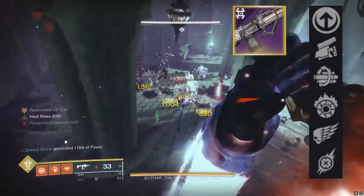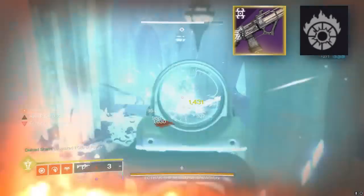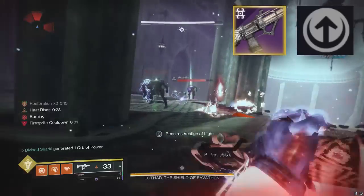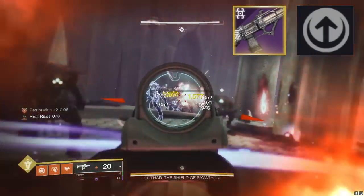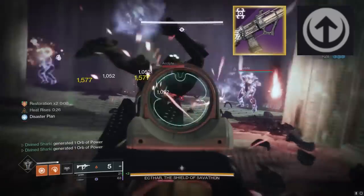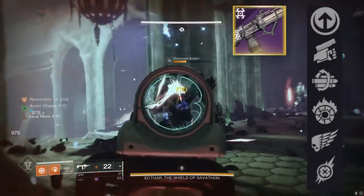For the fourth column, most people are looking at one perk — it doesn't take a rocket scientist to figure that out. We're talking about Incandescent. Who doesn't like an SMG that spreads scorch nearby whenever it kills enemies? The new perk Collective Action might be pretty good here as well, as collecting elemental pickups or throwing a Strand Tangle grants you a stacking period of increased damage. The elemental pickups include Fire Sprites, Void Breaches, Shards, Ionic Traces, and Strand Tangles — a 20% damage buff for about six seconds that you can extend. But those would be the main two perks people go for in the fourth column.